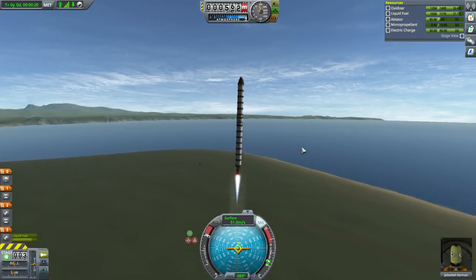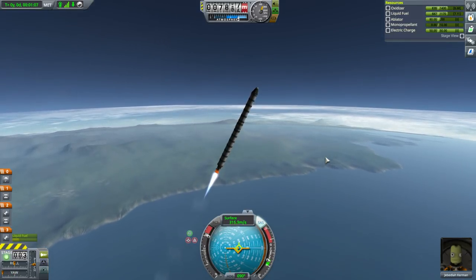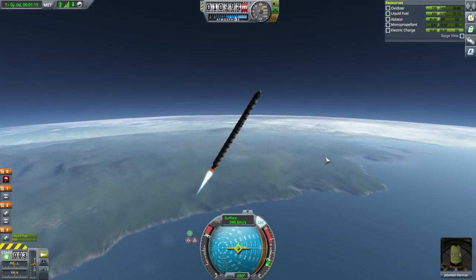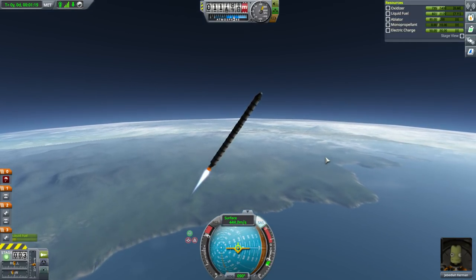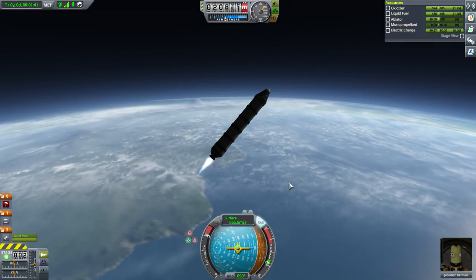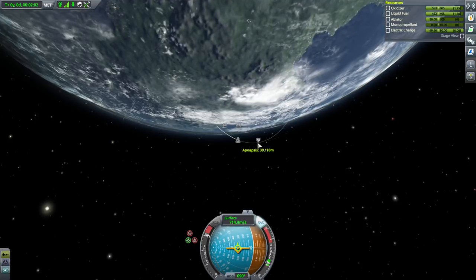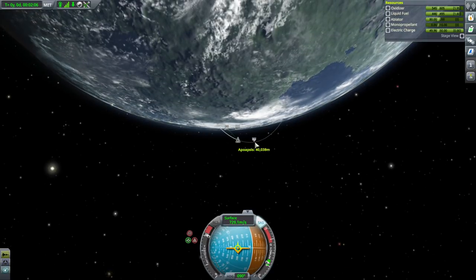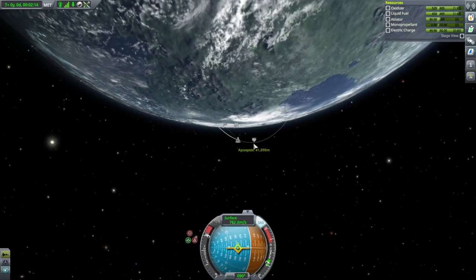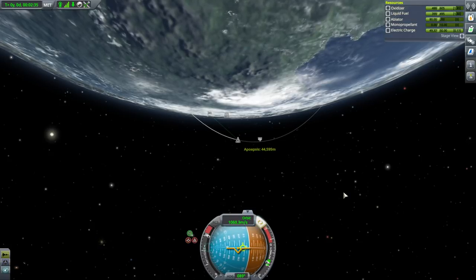Our upper stage is not very powerful, so we have to take that into consideration. Let's not turn too quickly like we did last time. Once you get the tracking station upgrade you'll be able to see your time to apoapsis on the flight map — that's probably the best way to gauge whether you're steep enough for your upper stages. This engine gimbals, which is good. You can see we barely continue to accelerate — it's actually nice to have a low thrust-to-weight upper stage because now our apoapsis isn't going to go out of control and reach space too quickly.